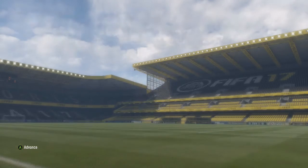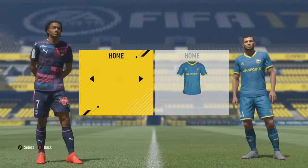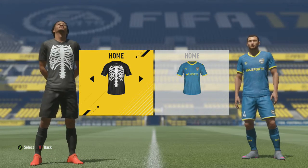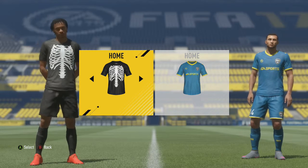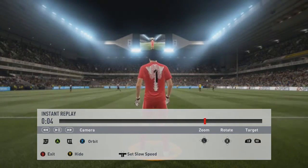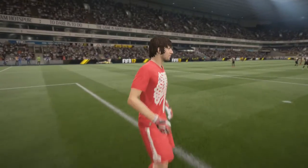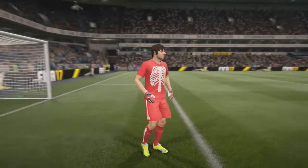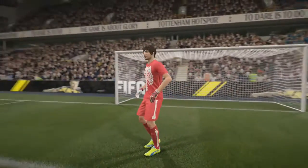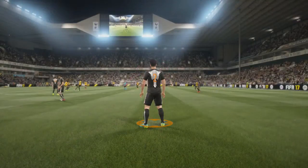I reckon it's worth it for this kit because it's a really cool special and limited edition kit. I'm going to show you guys it in game now. Here it is on Quaresma. First it looks kind of plain — just black with a rib cage and the spine going down the back — but when you actually look at it in game it's a lot better. The goalkeeper kit is actually red with white bones on it, with leg bones on the side and on the front and back.